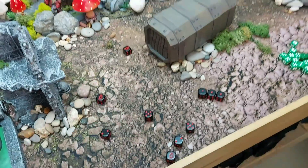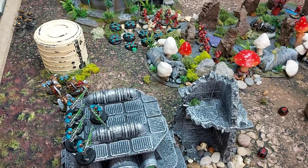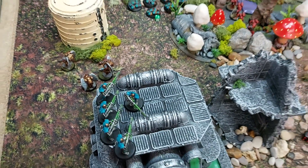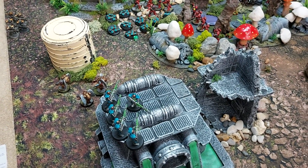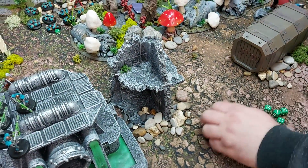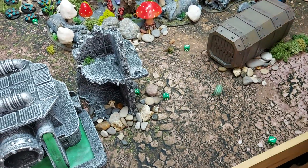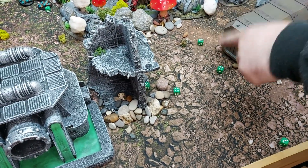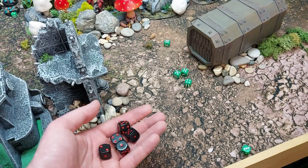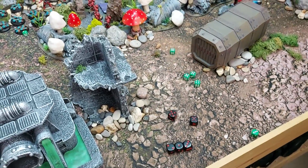Down to just the three power fist models remaining in the Sanguinary Guard. Death Marks fire next — hitting on twos, all hit. Strength five, so threes to wound. One six rolled triggering the dynasty re-roll — five wounds and a mortal wound in addition. All at minus two AP, killing all but one Sanguinary Guard model.